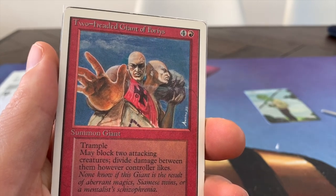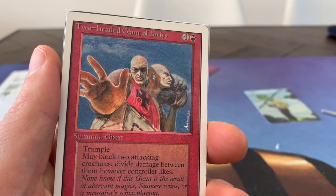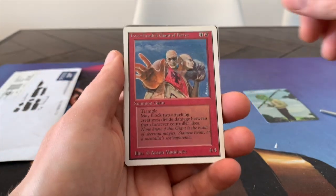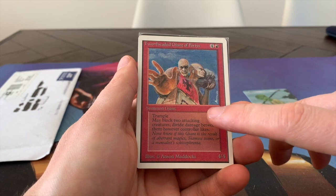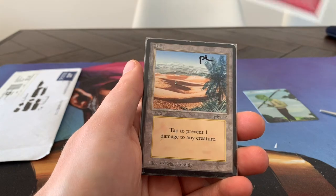Love the art by Anson Maddox. One red and four for a 4/4 — that's really good. And it's got trample. You don't have a lot of creatures in red with trample, so it's kind of unique. Very, very unique and interesting card. It didn't see a reprint in Revised to 4th Edition, so it's quite a unique card.